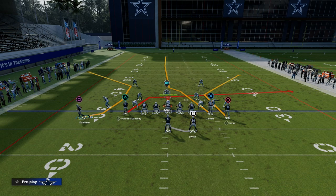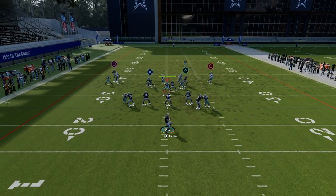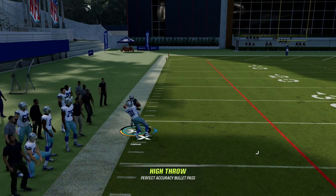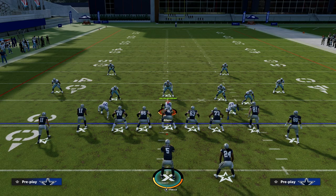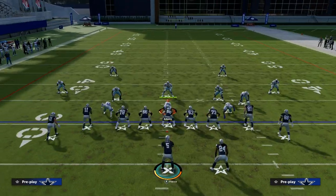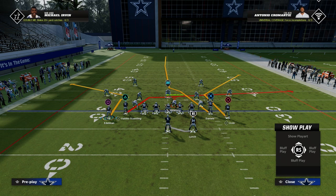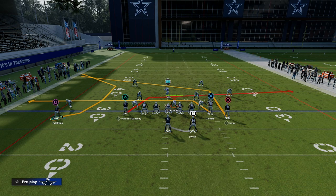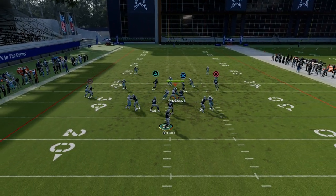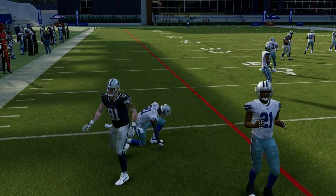About the C route on the left — if it's first and 10 and you smart route that C route, it will be more effective because he's off the line of scrimmage. Super effective against man. When you smart route C routes if they're off the line of scrimmage, it helps them run a little better, especially on first and 10. Now they have to have safety help over top. Even if they don't press you, you can motion out and run the C route. You'll see how he gets pressed if you don't smart route it — that's super important.